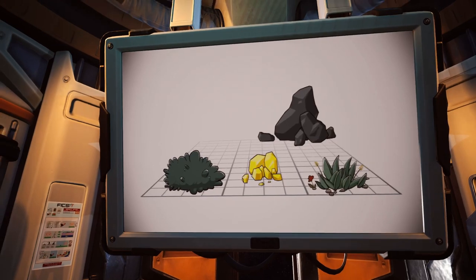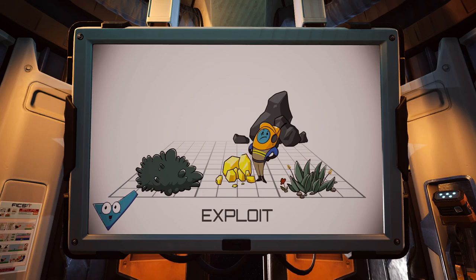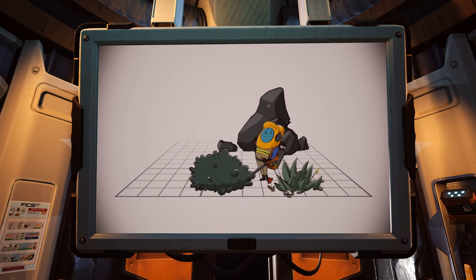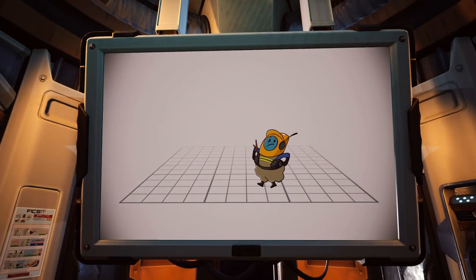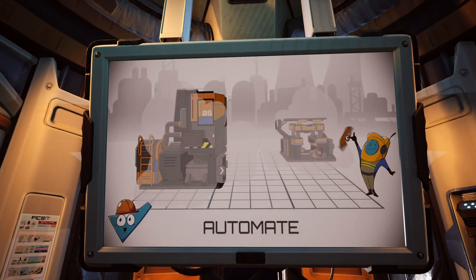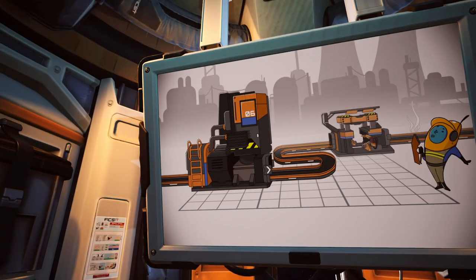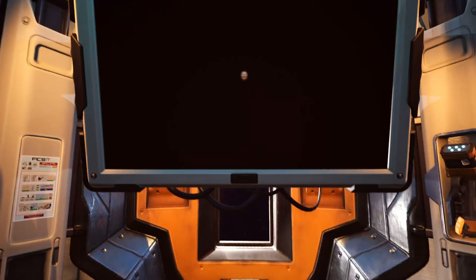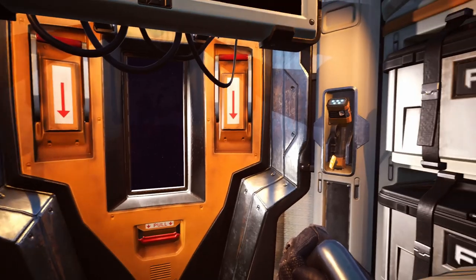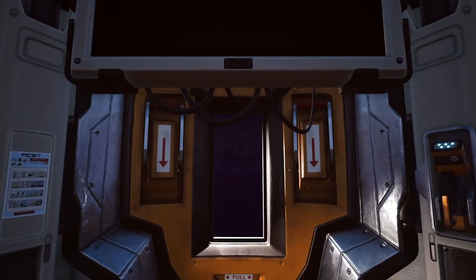The following instructional video is a summary of your duties as an exoplanetary pioneer for Ficsit Incorporated. Ficsit pioneers have three cyclical pillars of work to accomplish project assembly: build the necessary buildings, chart the planet and gather resources, and expand your factories through automation. I just want to exploit the entire planet and destroy every living being.